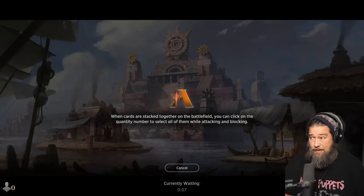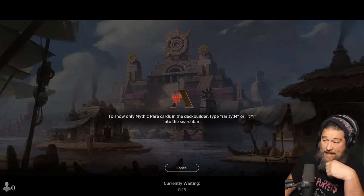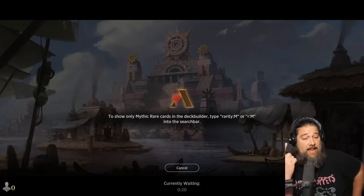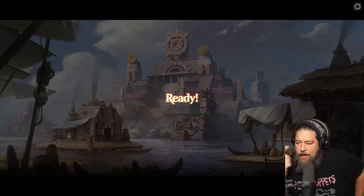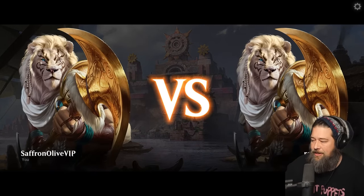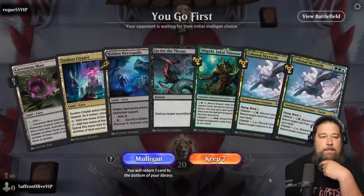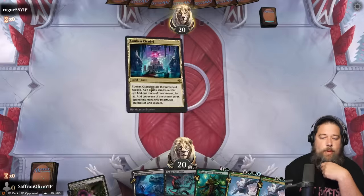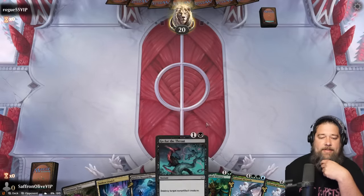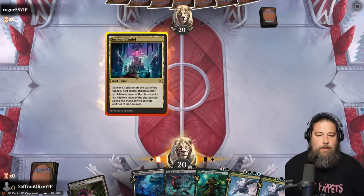This deck is super cheap. In paper it's like $34. Even on Arena it's only 10 rares, no mythics, 10 rares. One of the nice things about caves is similar to gates — the payoffs are pretty much all commons and uncommons. So the main thing we actually spend our budget on is a couple of the caves themselves.